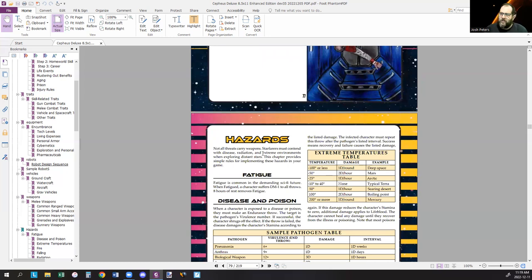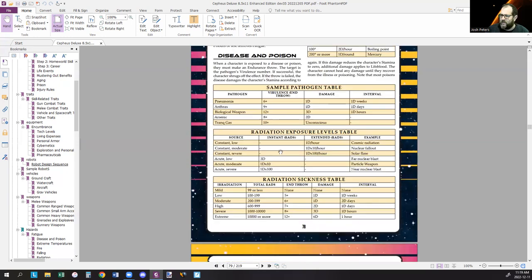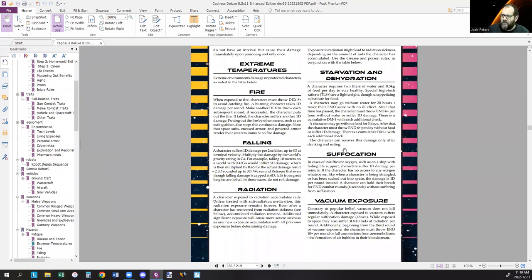Back into hazards and game rules. Basic rules for fatigue — if you're fatigued, you take minus one to all your rolls. Rules for diseases, poisons, environmental hazards, radiation, temperature, suffocation, falling, starvation, and vacuum exposure.